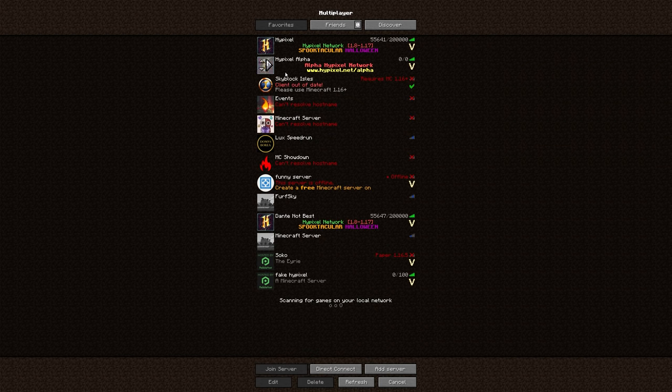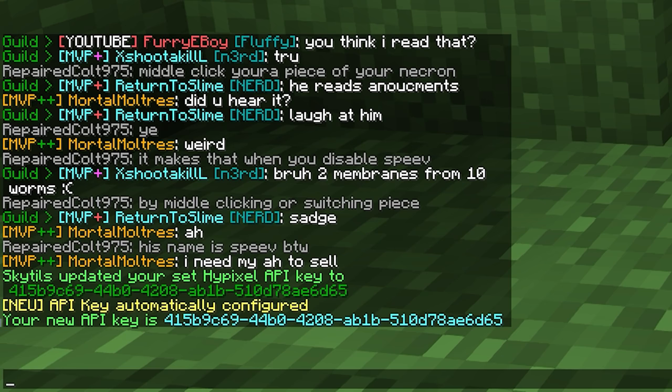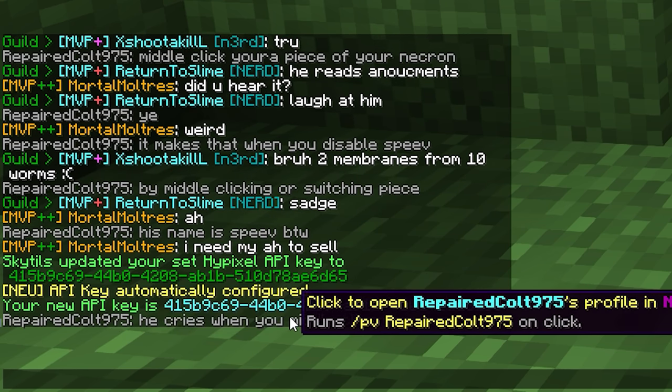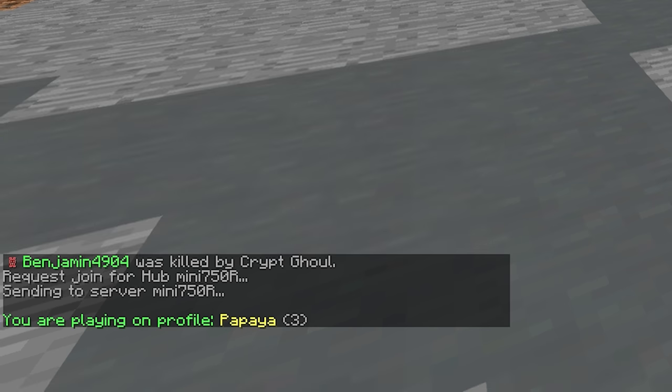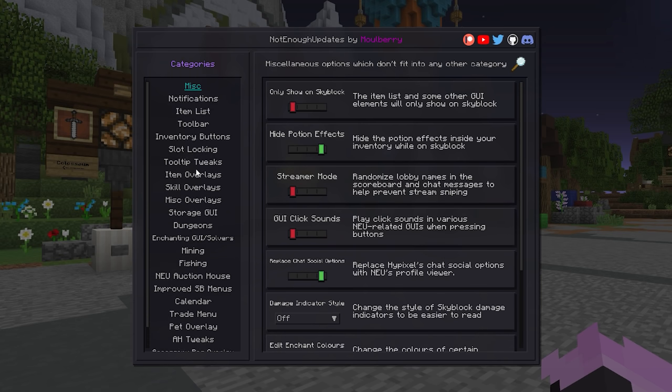Once you've installed the mod, restart your game and load into Skyblock. You want to type /api new into the chat to get your API key, which will then automatically be used by NEU to make everything in this mod work. Then type /neu to open up the menu to enable, disable, and customize all of the features of this mod.